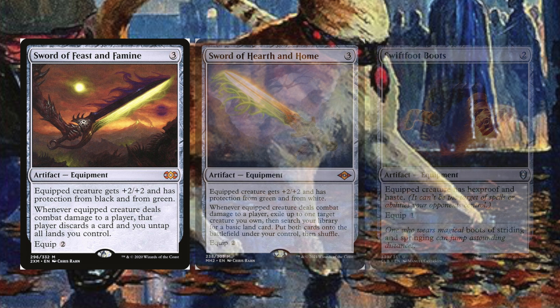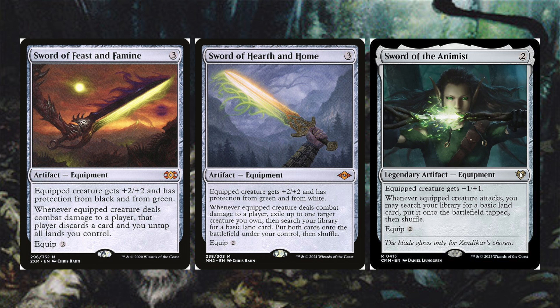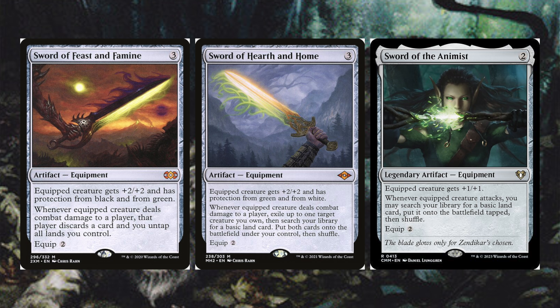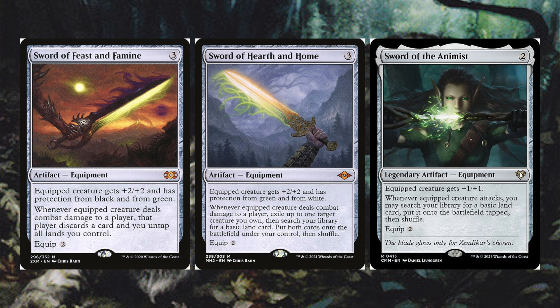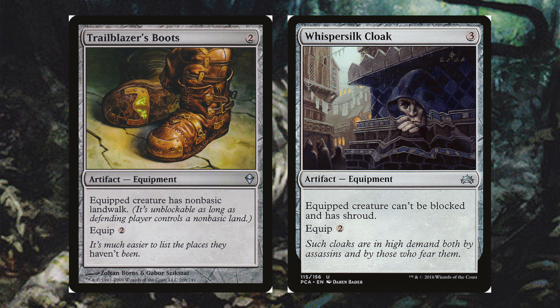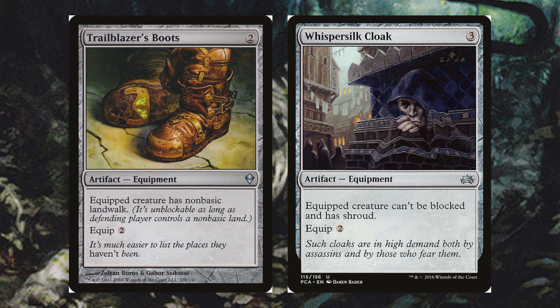Sword of Feast and Famine gives protection from black and green; when the equipped creature deals combat damage to a player, you discard a card and untap all your lands. Sword of Hearth and Home gives protection from green and white — paired with Commander's Plate that's protection from everything — and lets you exile a target creature you own then search for a basic land. Sword of the Animist gives plus one plus one and lets you search for a basic land when the equipped creature attacks.